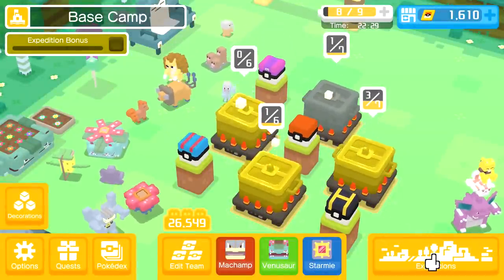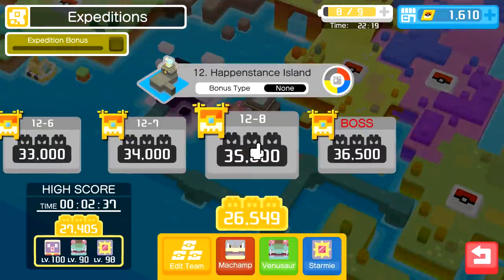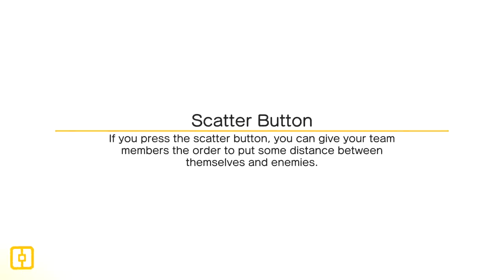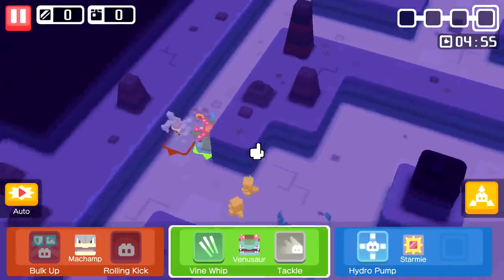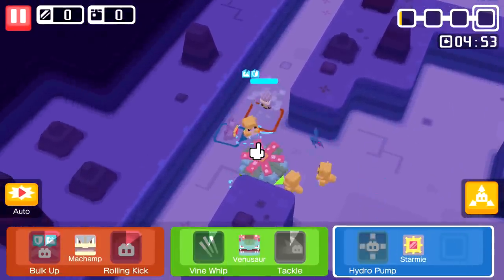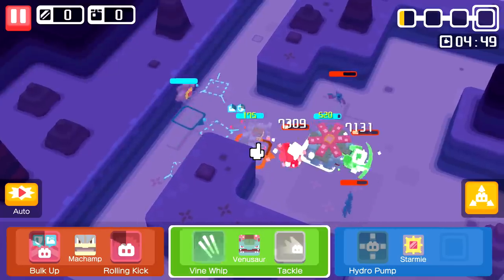We'll just go ahead with what we got. We might get our butts kicked but at least getting these extra Machops means when we finally find the right one, we'll use all the others to train it up. My Starmie and Venusaur are strong enough to pick up the slack that Machamp might have. Let's give it a shot on 12-8. Bulk Up on him, and Vine Whip - he destroyed that guy pretty quickly.